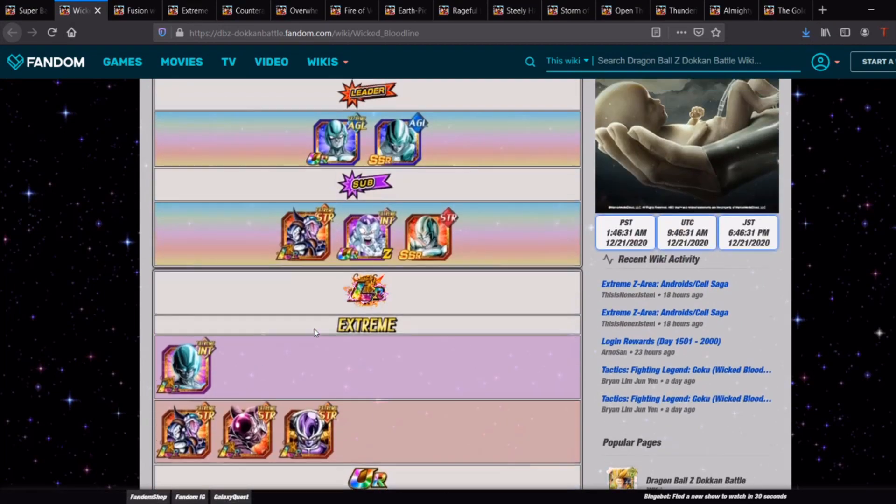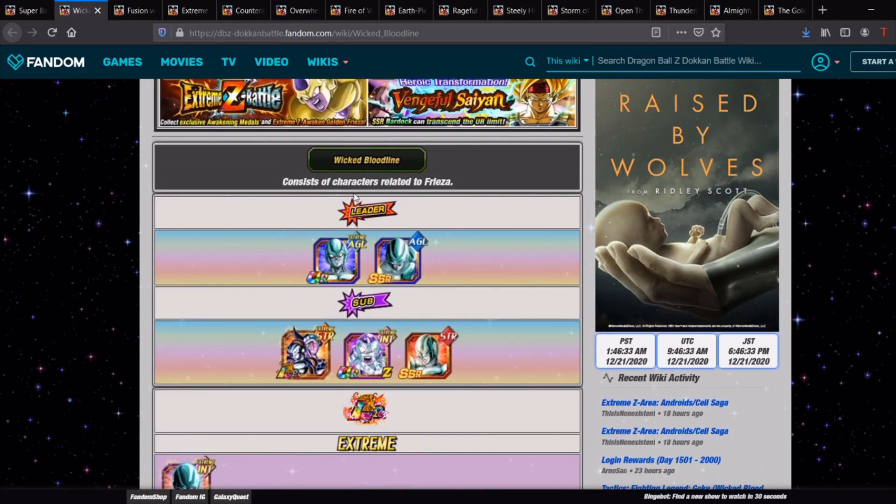Those are my top picks and honorable mentions for Wicked Bloodline Super Battle Road. If you think I missed anyone or want more details on any of the units, let us know in the comments. Feel free to join my Discord — the link is in the description — where we have team building sections as well. Let me know what team you are going to be running. Smash that like button, subscribe if you're new, and I'll see you all again soon!